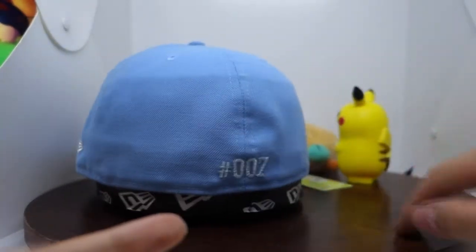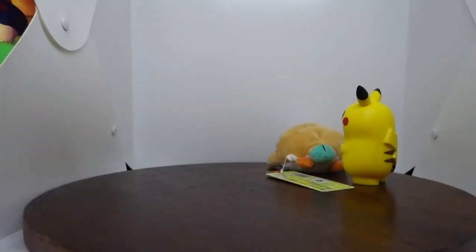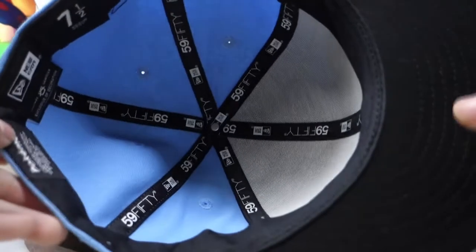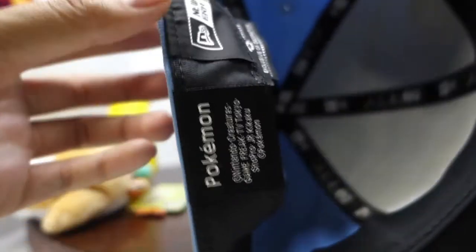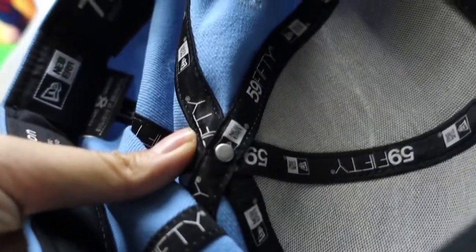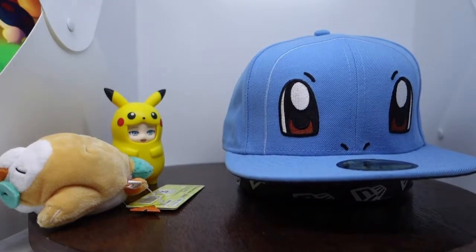You have the New Era logo and the number seven as I mentioned before. Since this is a Japan cap, don't expect anything special under there. You have a black underbill, nothing else. You still have the Pokémon tag, New Era logo, and my size is 7.5. As I said, this was a 2017 release, and I think it was more of a 2018 thing where they added the New Era flag — that was their new trend in 2018.